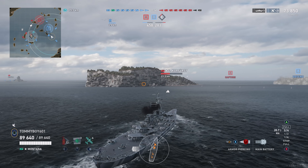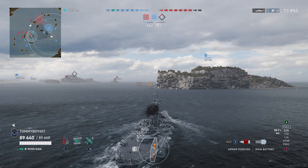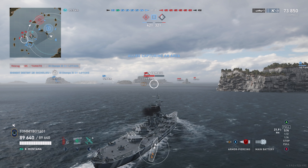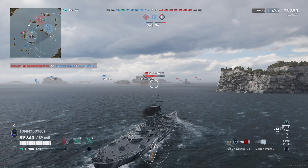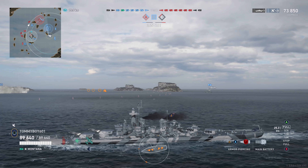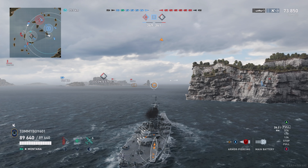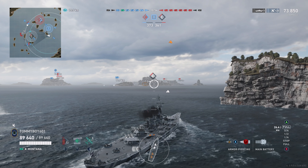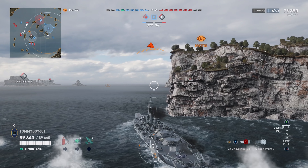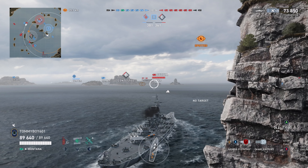As a result you get games filled with legendary tier destroyers and battleships, with nothing to counter either. I think Wargaming is doing a disservice by releasing Montana right now — the tier needs cruisers. We only have the Alaska, Worcester, and Stalingrad, and Stalingrad doesn't really help counter destroyers. We know Minotaur is coming soon, but one ship won't solve the tier's woes.